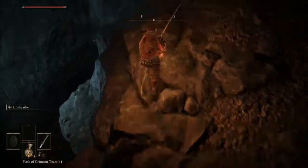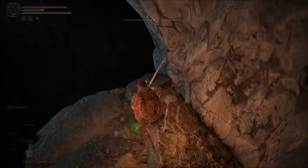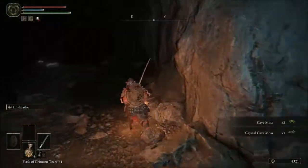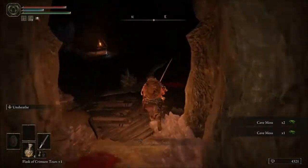From here, you're going to jump off the side and platform your way down. You can pick up the Crystal Cave Moss right here — get two more right there — then jump down, and you're going to find your new enemy in this location.